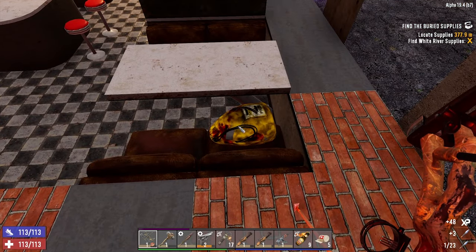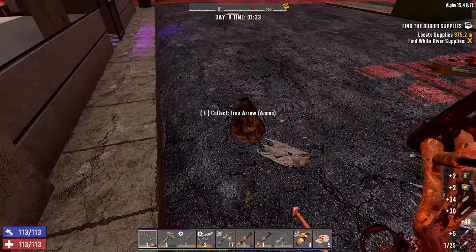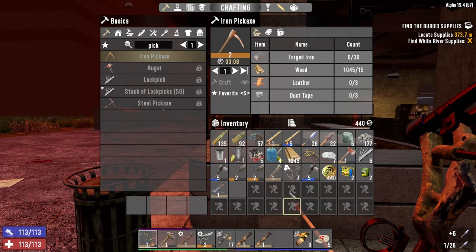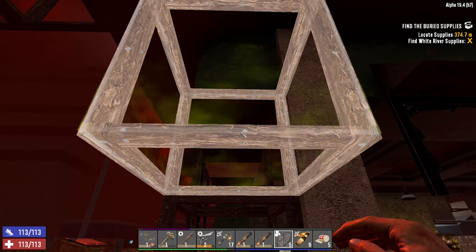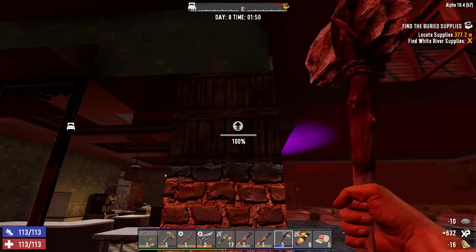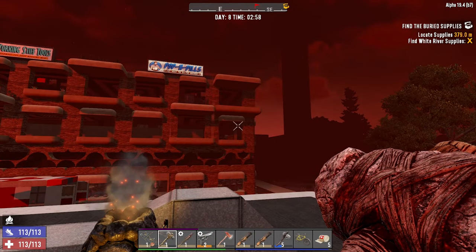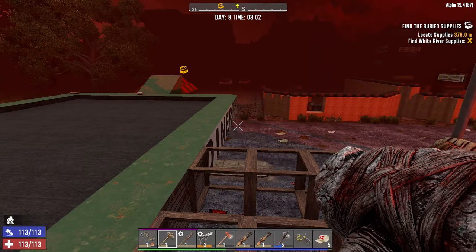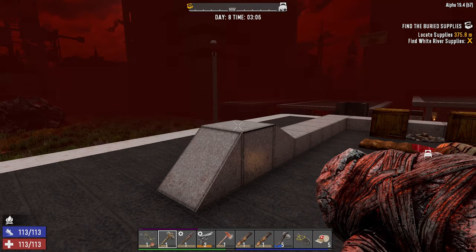We're gonna have to sort our horde base out for the next horde because this building is not gonna last much longer with this kind of damage. Let's reinforce this block here because I don't want a collapse happening if possible. I hope you enjoyed the episode — that was day 7 of the insane nightmare playthrough. Click the like button, don't forget to subscribe, and I will see you in the next one.